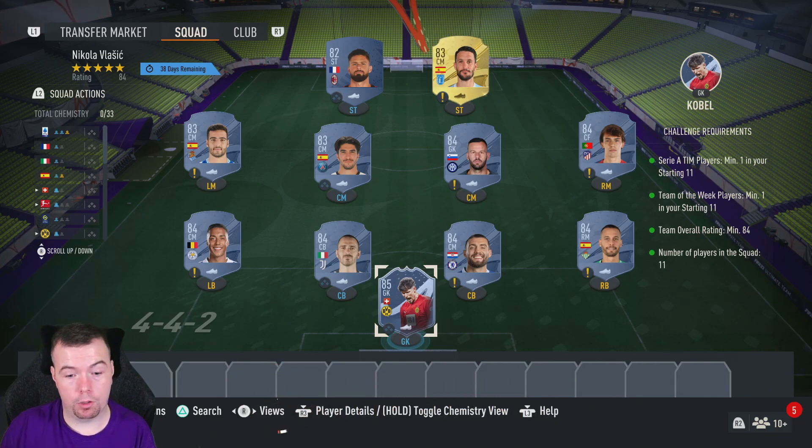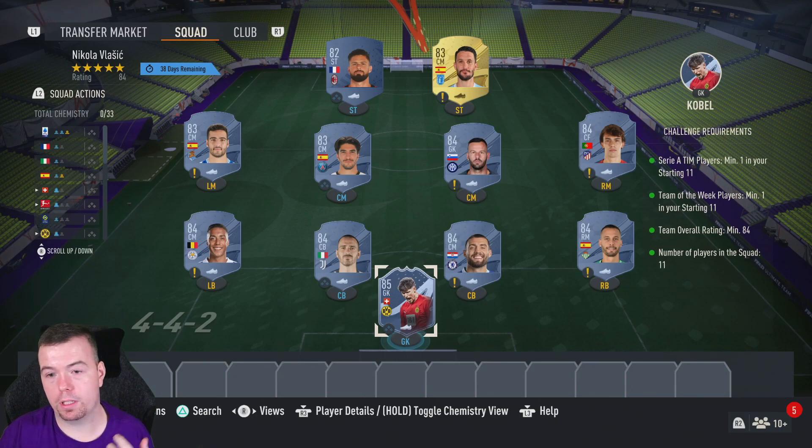Before we get into it, the prices shown are buy-now prices at the time of doing this SBC, which had been out for about an hour and a half. Prices will of course always be cheaper with bids and snaps, and don't forget prices do fluctuate, especially as the SBC has been out for a while.